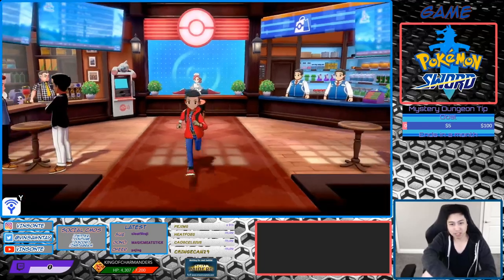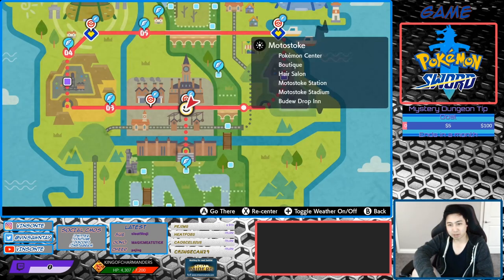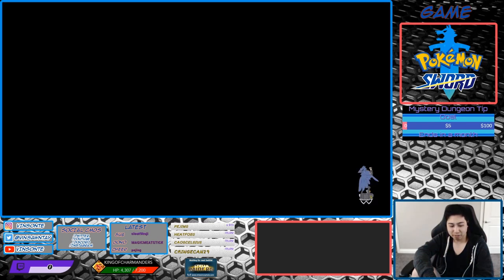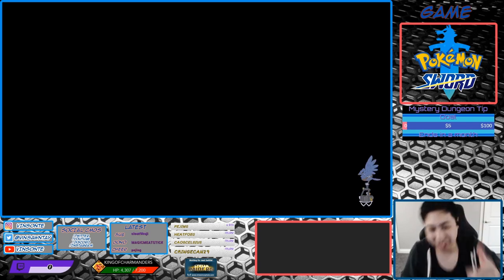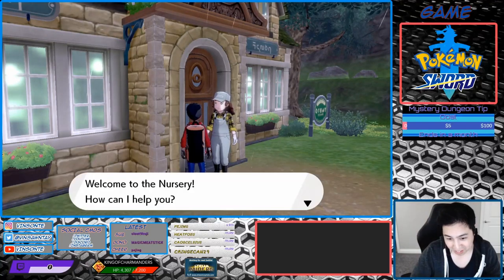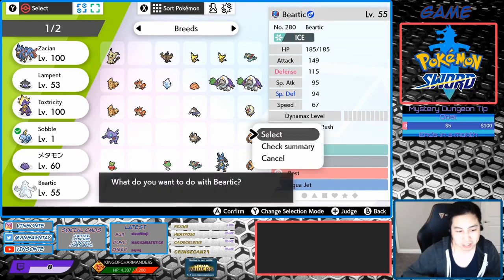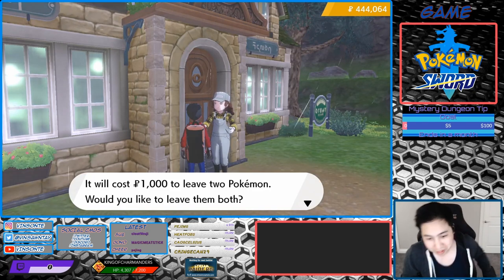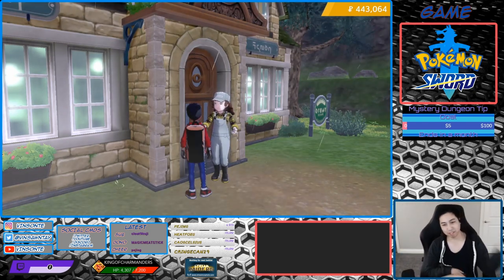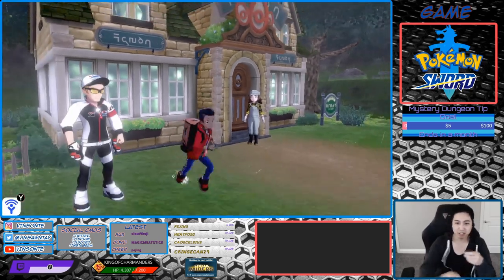Now we're going to go to the Pokemon Nursery. I have a Sobble already in there because I need a female one, and all the ones I have are male. I'll see you guys later when I get one. Alright, we're back and I have a female Sobble. It was like 11% to spawn and it took a few hatches to get a female that doesn't have the move.